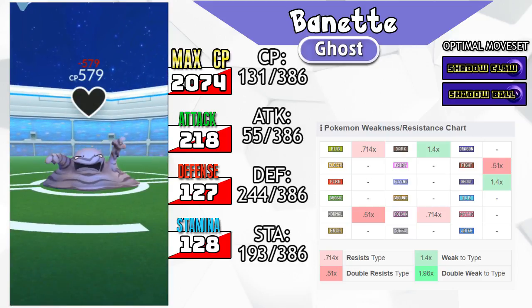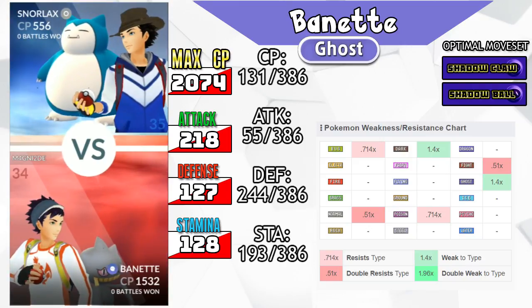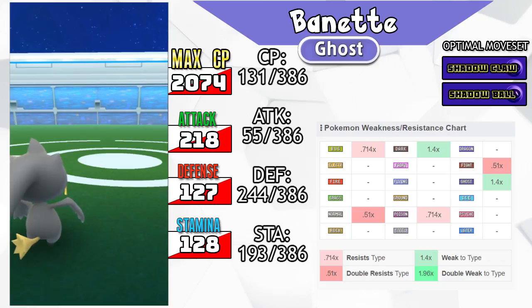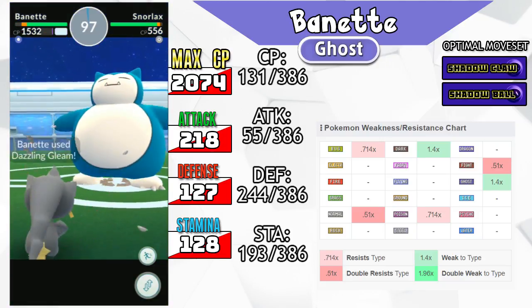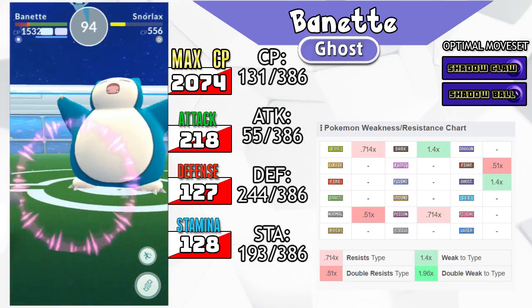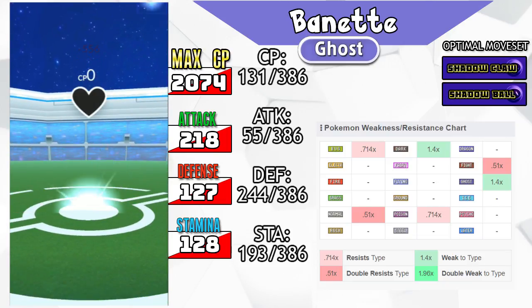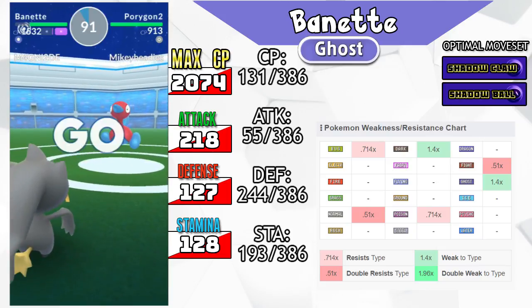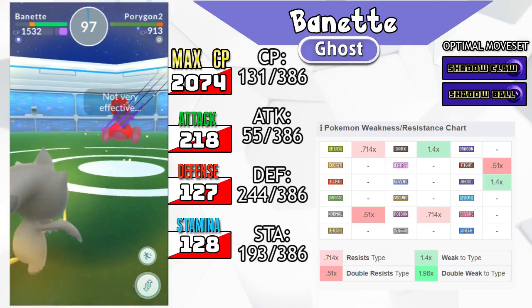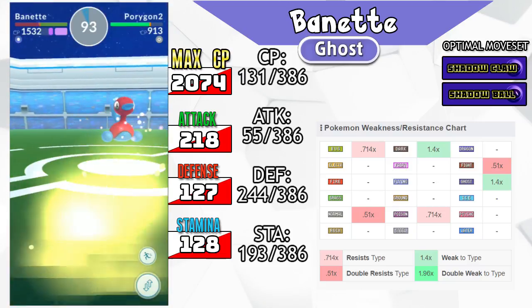Let's run down Banette's stats. He's got a max CP of only 2074, which is not that high. CP is a conglomeration of its stats, which are made up from its base stats from the main games. If you have a Pokemon with one high attack stat and then low Defense and low Stamina, your CP is going to be lower because CP takes all of those into consideration. That said, his max CP of 2074 is good for 131st out of 386 Pokemon — I say 386 because there are three Deoxys forms.